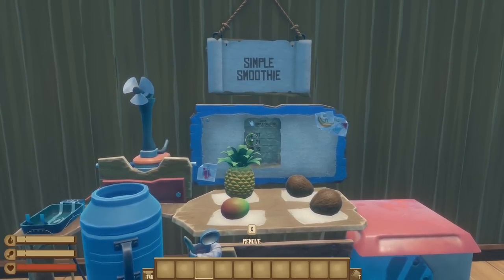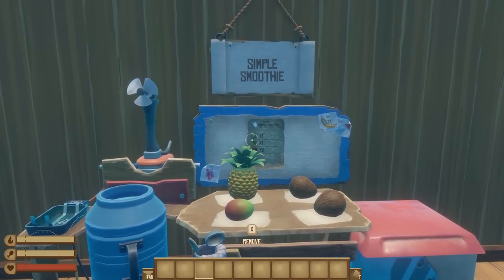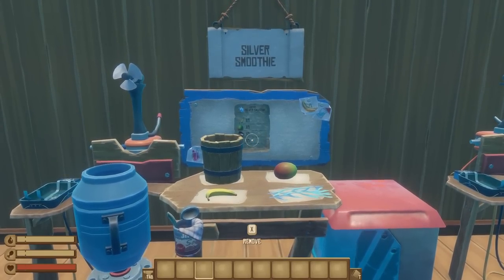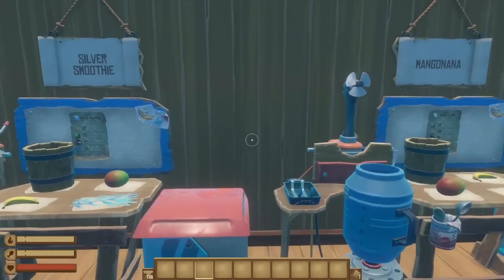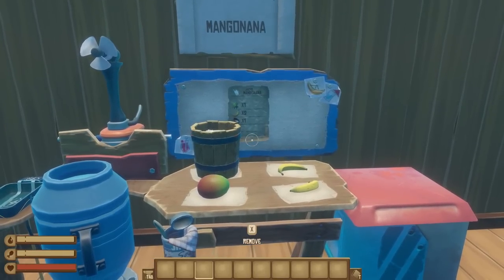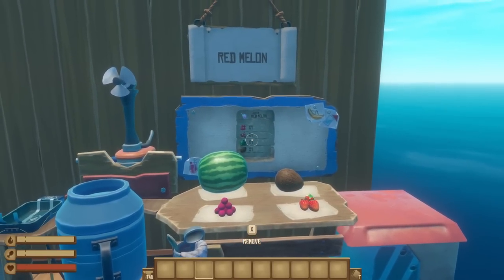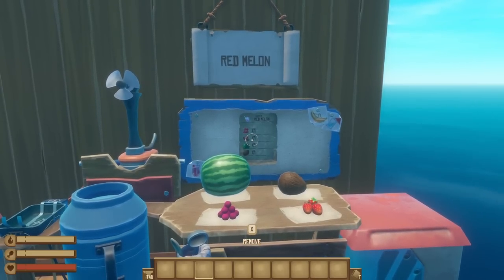The simple smoothie needs one mango, one pineapple, and two coconuts for 40 water and 55 bonus water for a total of 95 thirst points. The silver smoothie requires one banana, one mango, one bucket of milk, and one silver algae for 40 water and 65 bonus water for a total of 105 thirst points — definitely better than the sum of its parts, but it requires silver algae, which can be kind of a pain to farm. The mango nana is probably the best use of your time — pretty easy to farm the one mango, two bananas, and one milk needed to get 45 normal thirst and 70 bonus thirst for a total of 115 thirst points. In terms of raw numbers it's almost identical to the red melon, which needs one red berry, one strawberry, one melon, and one coconut for the opposite split of 70 normal thirst and 45 bonus thirst, also totaling 115 thirst points.